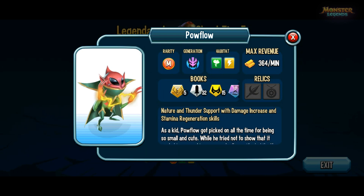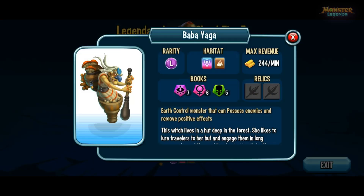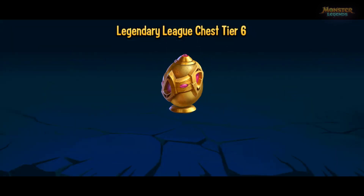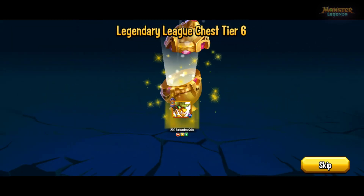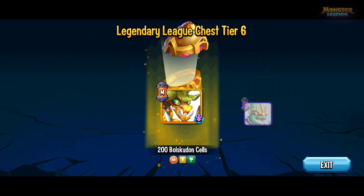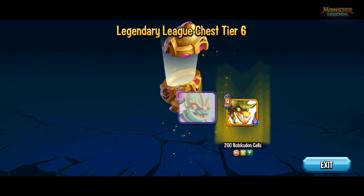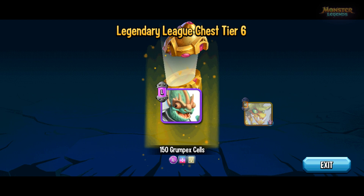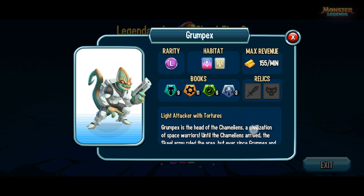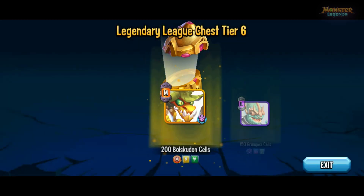Powflow is a damage booster and stamina demolisher. Baba Yaga was a good legend back in the day — so one from last era. Extra turn and stun. Sparks, the current 3-pass monster, is quite good for extra turn and stuns. And then Grump egg, because I've got so many cells that I don't know how many.